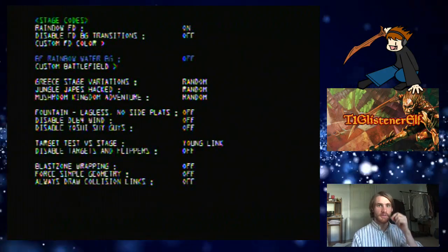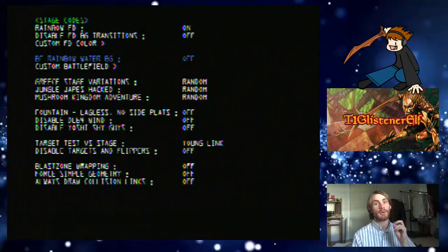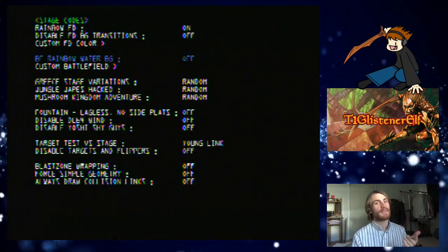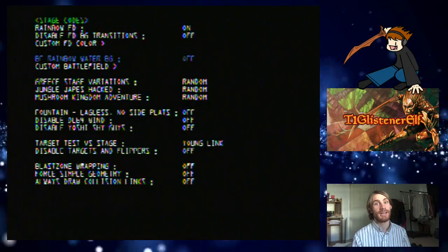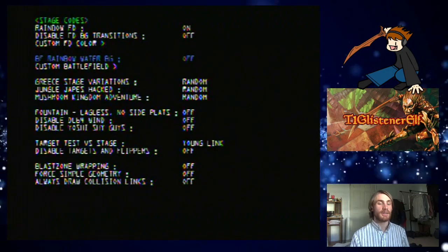We're going to start off with a little bit of discussion first. The reason that most characters can't complete every target test stage is because there are really just two bottleneck stages: Young Link and Jigglypuff's. I think it's safe to say that Young Link can beat his own stage and Jigglypuff can beat its own stage, so I'm not even going to bother going over Puff's — but Young Link is really where it's at.